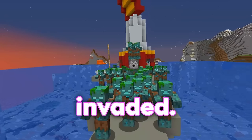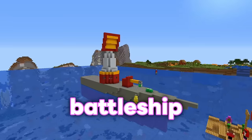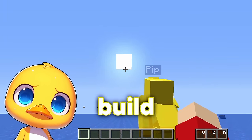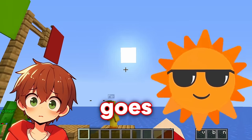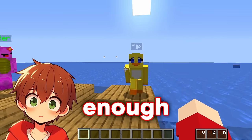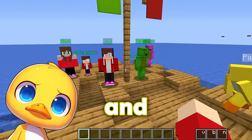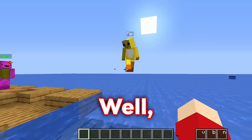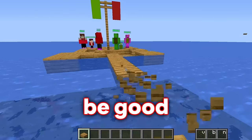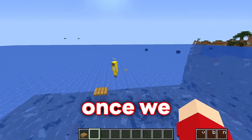JJ and Mikey's raft has been invaded! As soon as it turns nighttime, the zombies will kill them. We need to build a battleship to save them! We don't have much time — when the sun goes down in 20 minutes, the drowned army is going to attack. If we don't have a strong enough battleship, JJ and Mikey's families will die! We can move them from that tiny little raft to our huge battleship once we build it.